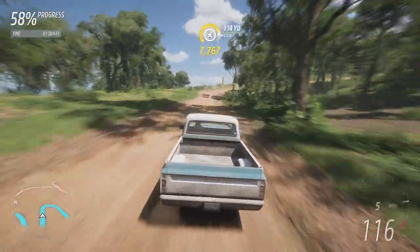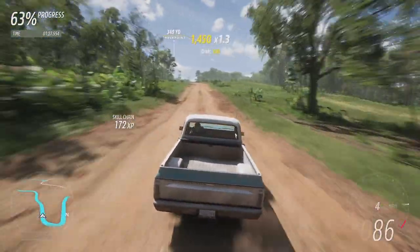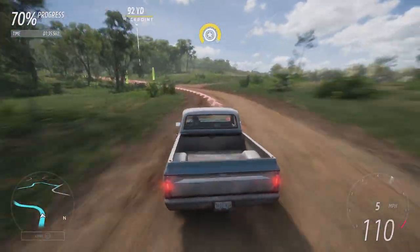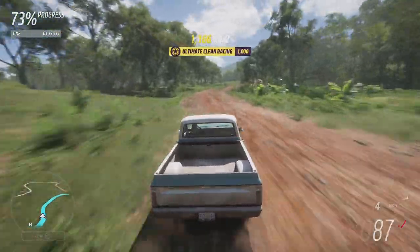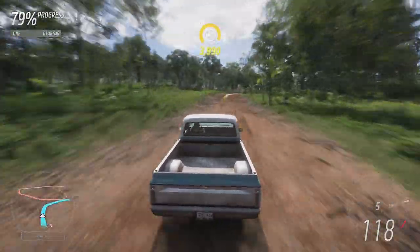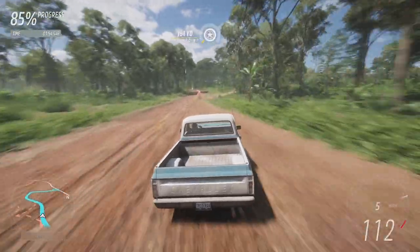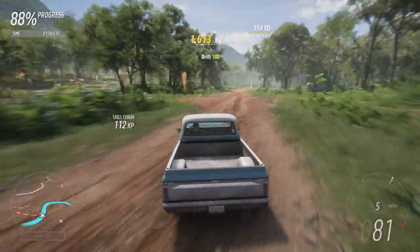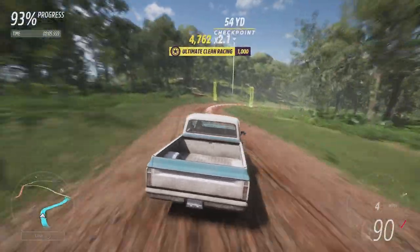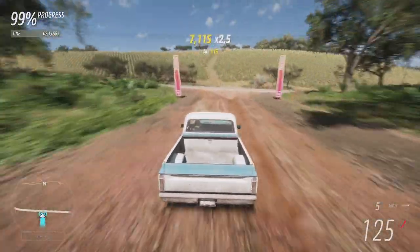Coming up the bumpy section — some of the lower-slung cars struggle here but the K10 soaks it up absolutely lovely. A little bit wide on the exit of that corner again, and a little bit late on the brakes into the hairpin which gives a bunch of understeer. No airtime on the jump again. The couple of right-handers were lovely through there. Coming up the hill we're already at 110, cresting at 117 — absolutely lovely. Fourth and fifth gears are a little bit too close together, which could have been improved in tuning, but you never know until you run the car down the course.